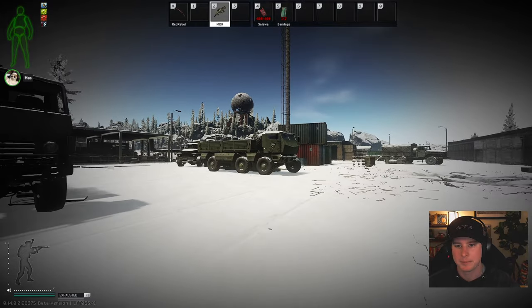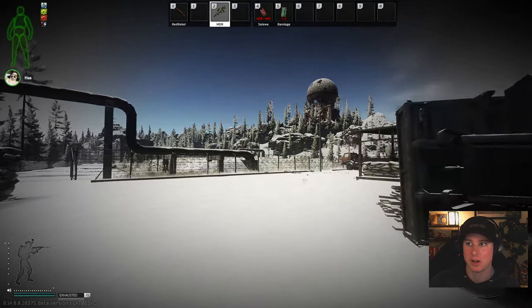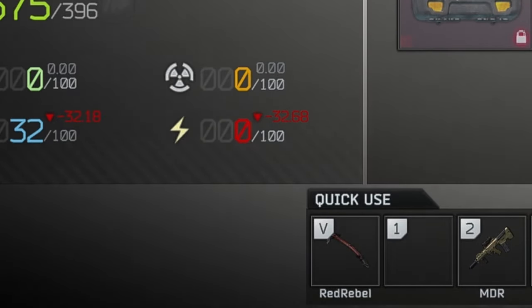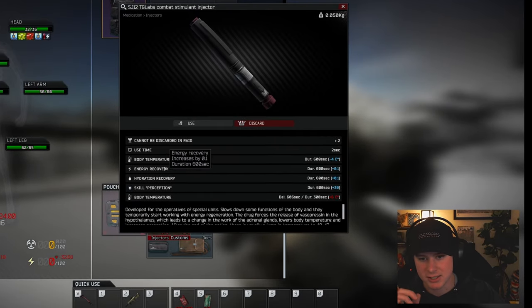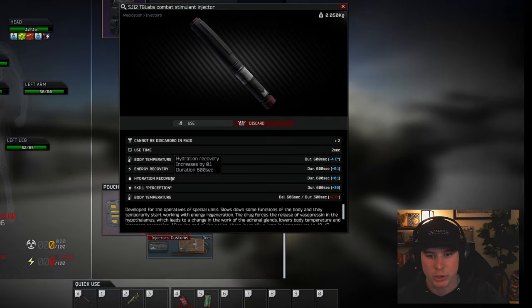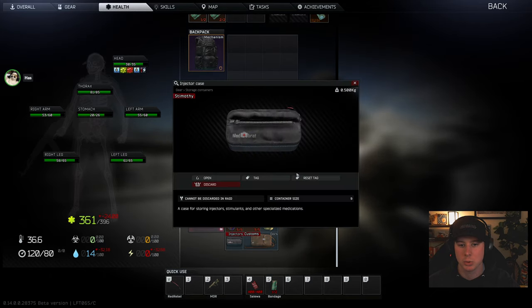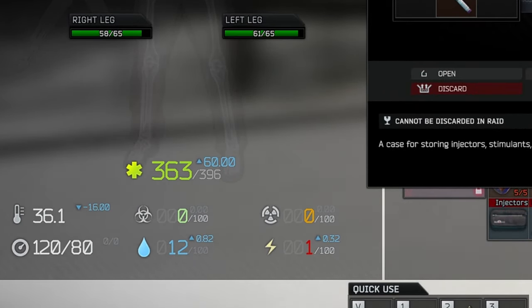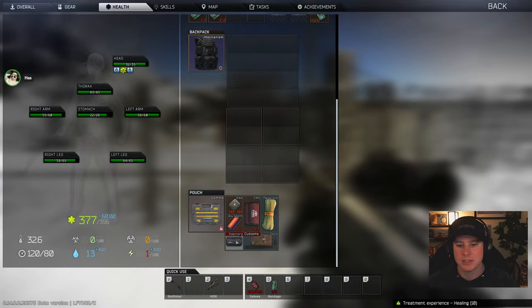I ran all the way up there on one stamina bar. Now this is a perfect example of when to use the next set of stims — ones for if you forgot something. Right now my food is at zero and soon my water will be at zero too. SJ12 gives you energy recovery for 600 seconds and hydration recovery for 600 seconds. So if you're losing health because of dehydration or low energy, pop SJ12 — it gives you one to two points of hydration or energy so you stop losing health from that. If you get into a raid, you're looted up, and you're out of food, pop the SJ12.